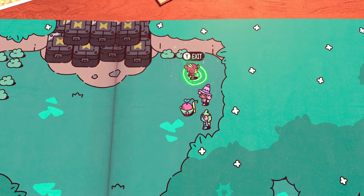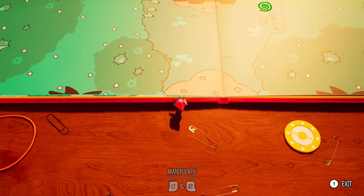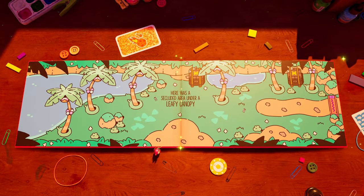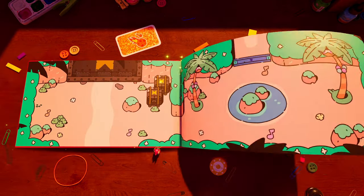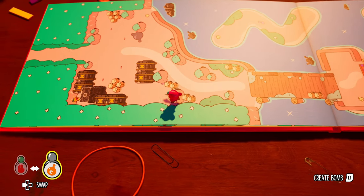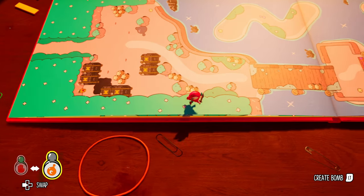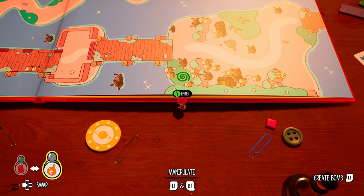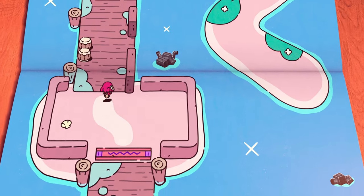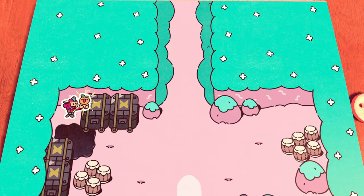To get your next Glitchburg item, on the next page head up to the portal and exit the book. Take control of the book and backtrack to the first page. Once there, place the bomb stamp right on this little box, blow it up, head to the right of the page to the portal, jump in, head back up the bridge, and go ahead and pick them up.